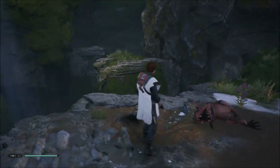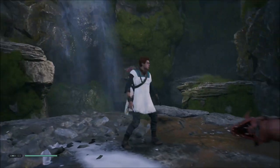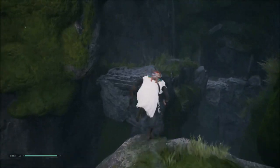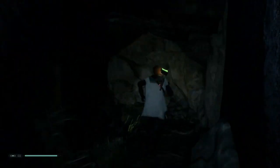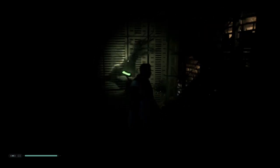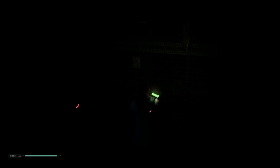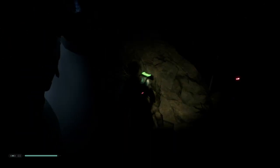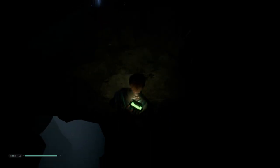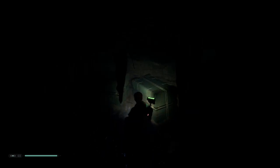We can go from this side or this side. I'm going to go on this side first — see if we can unlock anything special in here. This might be a side area with some interesting stuff. Look at this area. I can't really see anything in here.